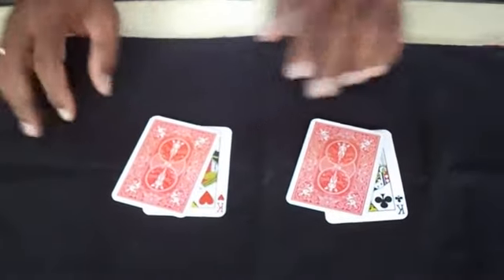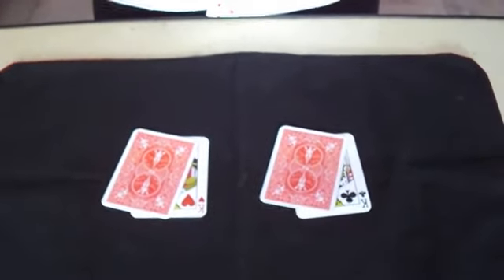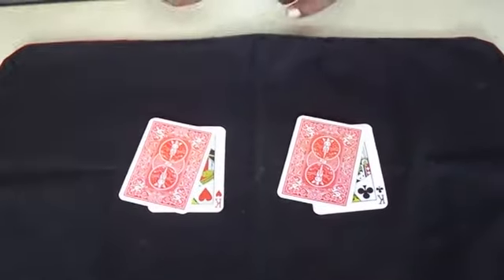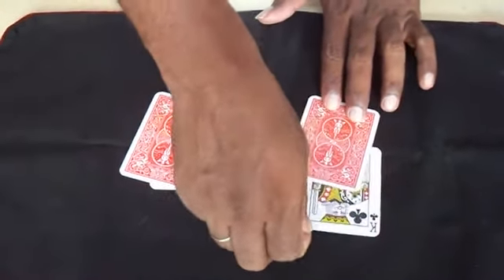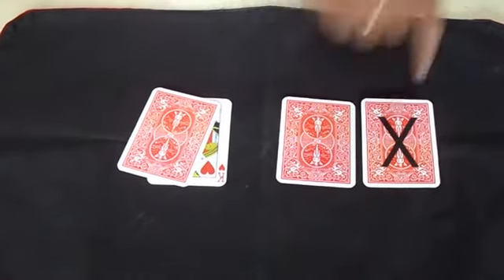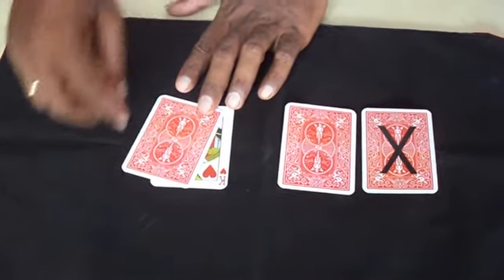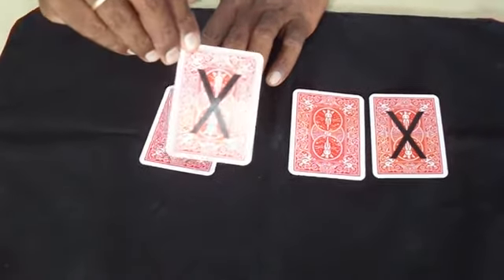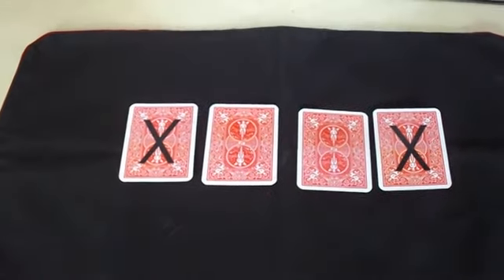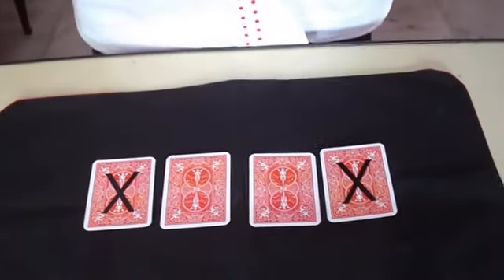You may select what you want. But there is one mark — if you pick any card, there is an invisible marking on it.